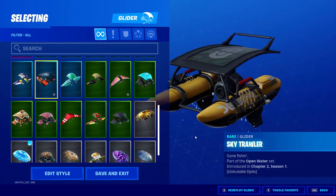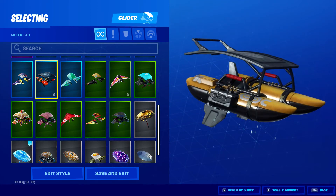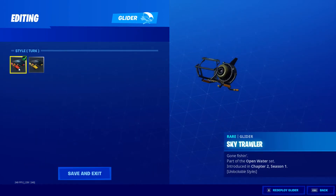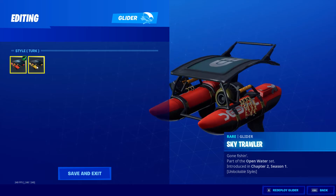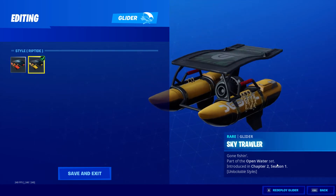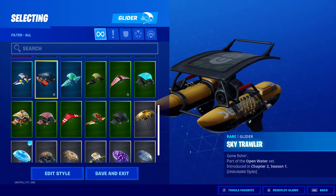Sky Trawler — this was a battle pass one. Different styles: you've got Turk and then you've got Riptide.